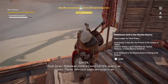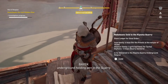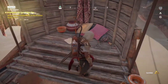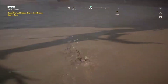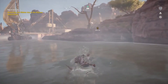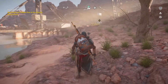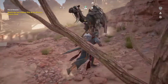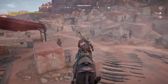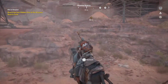Nabatean children sold into the quarry as slaves. These innocent souls are kept in an underground holding pen in the quarry — I should go there. The other thing about this DLC so far is the Nabateans are wanting to be in some sort of revolt against the Romans. If you can't tell by the landscape, they're being used practically as slave labor to mine things, to work the quarries. I assume Nabateans are just the native peoples of Sinai or this particular region — my knowledge of Middle Eastern and African history is minimal at best.